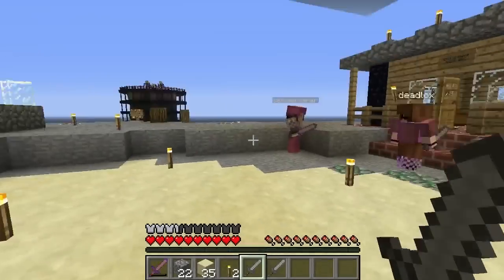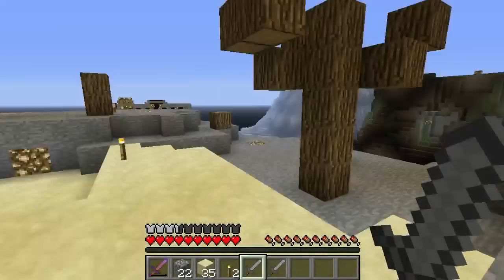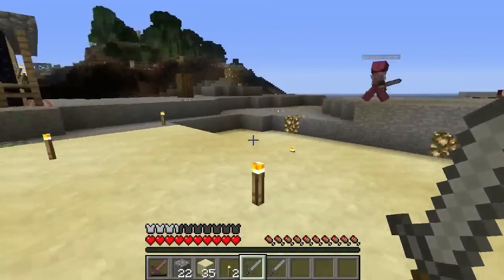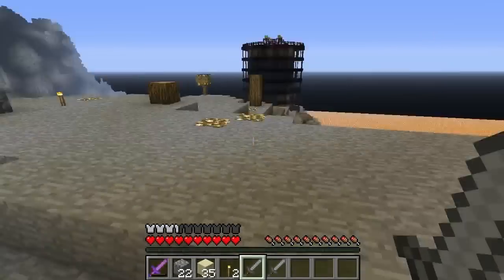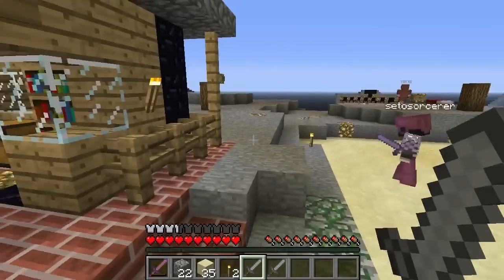So last episode we went to this little area where I got the skeleton, but I died and it was a pain. We did a few things off camera — while he went to go get his items, we kind of made the place a little better, more livable. We decided to organize our inventory.